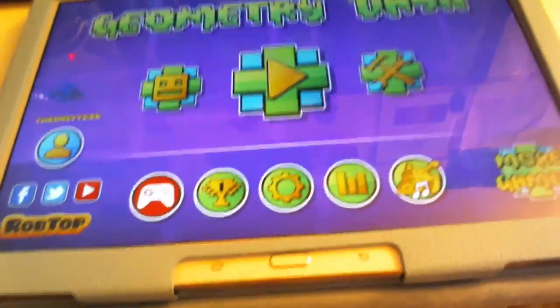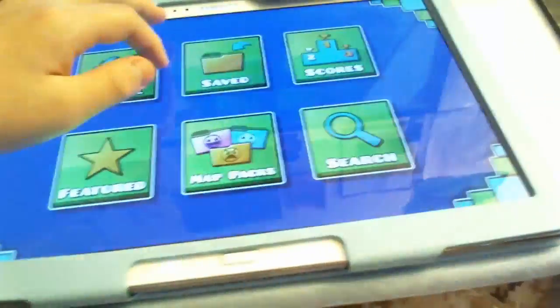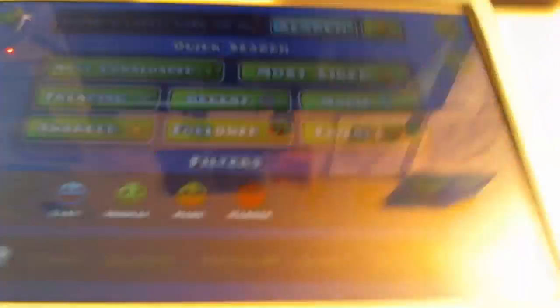So I found this not even important glitch. But pretty much what you do is you go to any page that has a lot of like numbers, so then you can do this many times. So what you do is, it's gonna be hard to hold the camera.